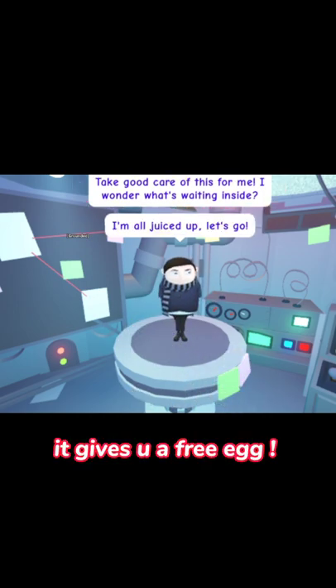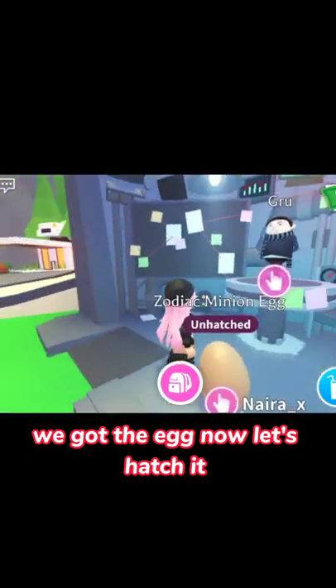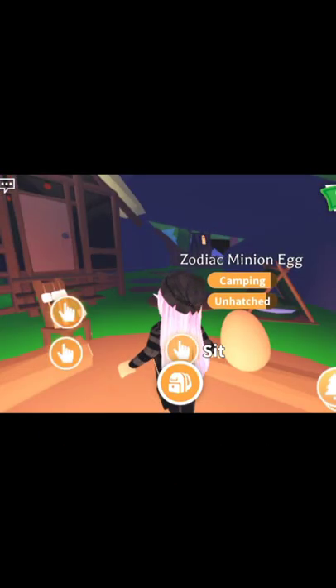It gives you a free egg. We got the egg, now let's hatch it. We got the Zodiac Minion egg. It's like a plain chicken egg. It's hatching.